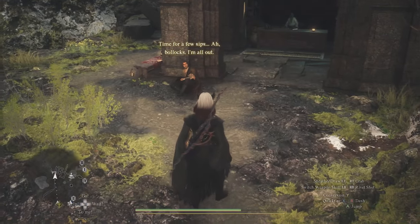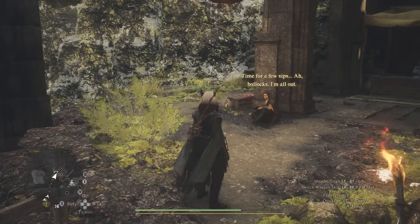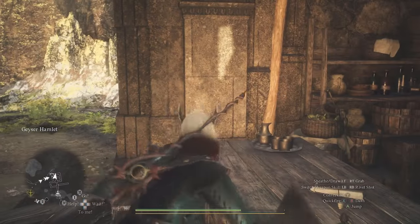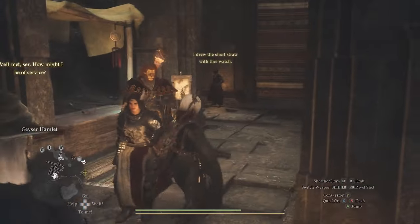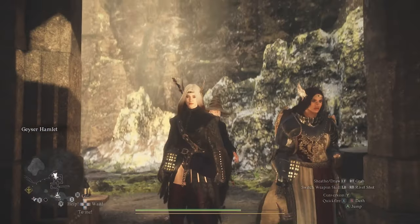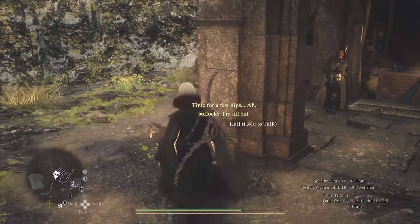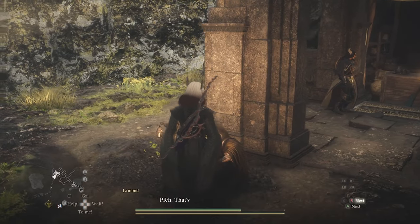Straight ahead is the guy who gives you the Wayfarer vocation. When you bring the dwarf here, the quest will complete — his wife will come around the corner and thank you. She'll give you the enchantment.